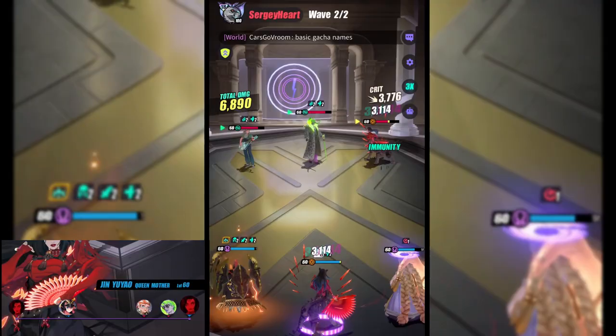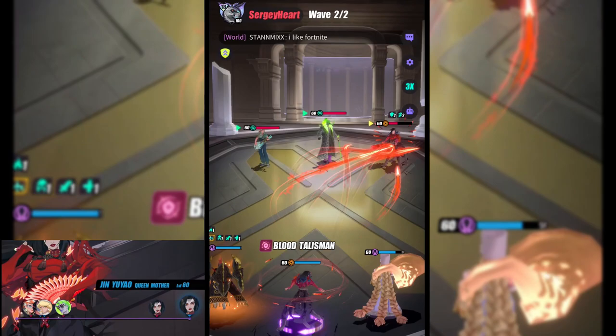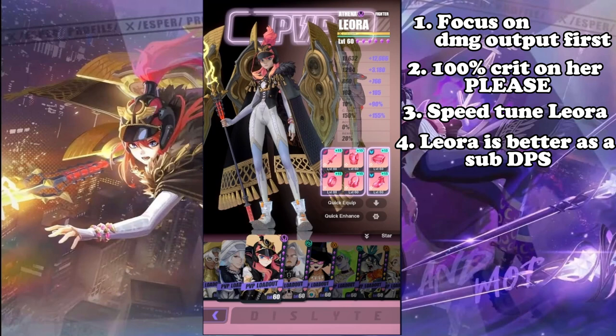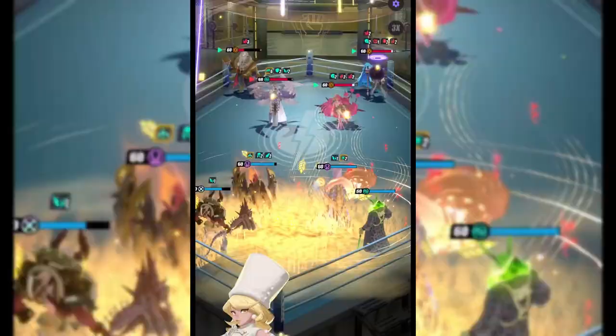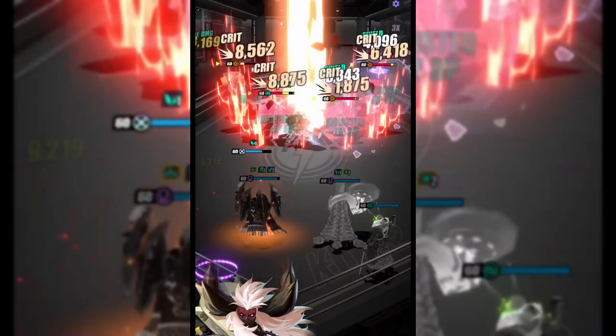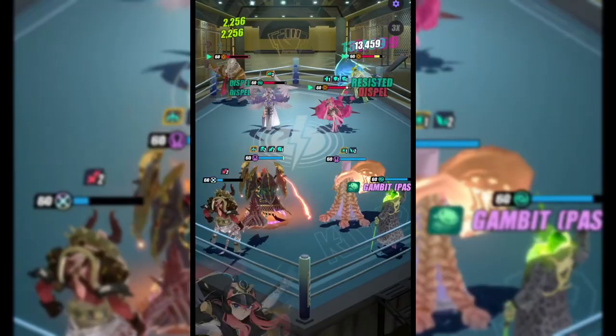That brings me to my fourth tip, which is to play Leora as your substitute damage dealer. When drafting your team, there should always be a primary damage dealer and a substitute damage dealer. Her role is to deal damage and provide survivability to the team, be it through her War Goddess shield, her standoff, or her crit rate down. Because Leora brings utility to the team while dealing damage, she should be supporting your primary DPS, whose sole purpose is to dish out copious amounts of damage and are usually very squishy.